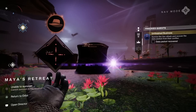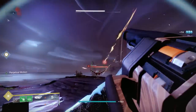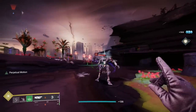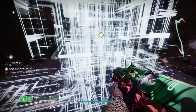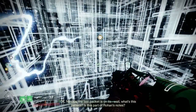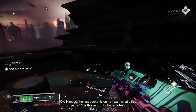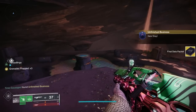You do get shot in the face quite a lot by Cyclopses, but it's not a darkness zone so you just fight your way through. It's about a 1760 fight so I was underpowered, but I didn't find it too bad. Once it's completed, jump back up to the center, get the final data packet, then go and have a meet up with Osiris and Nimbus.